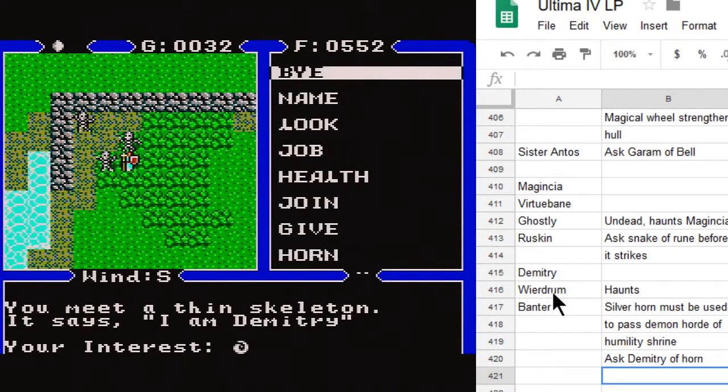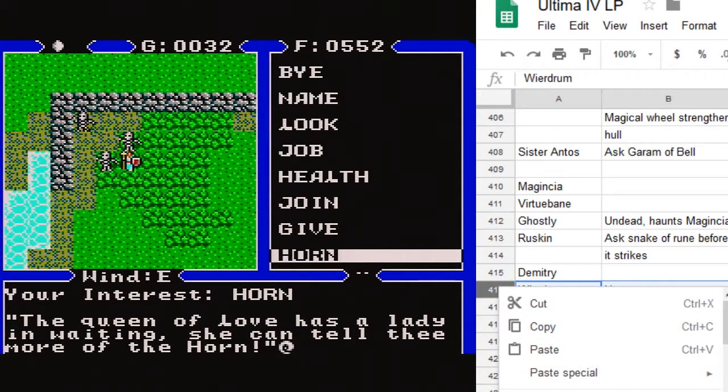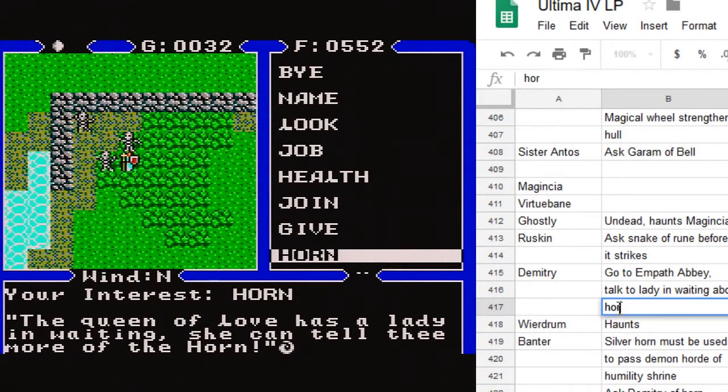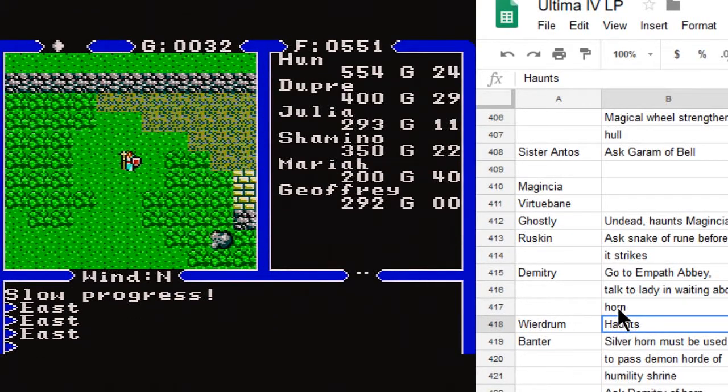We ask Dimitri about the horn. He says the Queen of Love has a lady in waiting and she can tell thee more of the horn. The Queen of Love must be at Empath Abbey — that would be Susanna, who once cast us out of her room. So: go to Empath Abbey, talk to the lady-in-waiting about the horn. That's some good new information we can add to our to-do list.